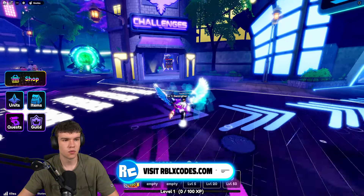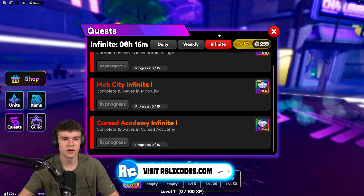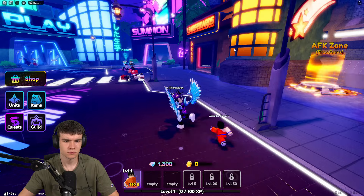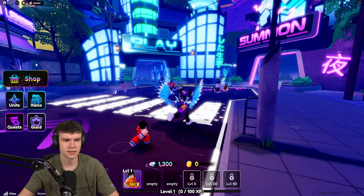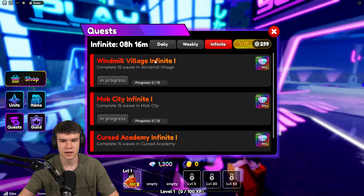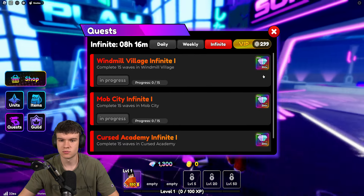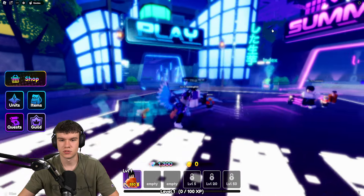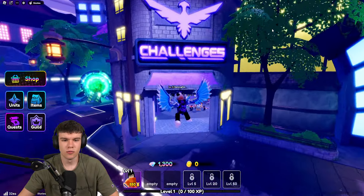The next way is completing your infinite quests, which you get from doing infinite mode. They reset every day, and you can get quite a lot of gems from them — 600 in total for doing all your infinite quests for today, which is quite nice.